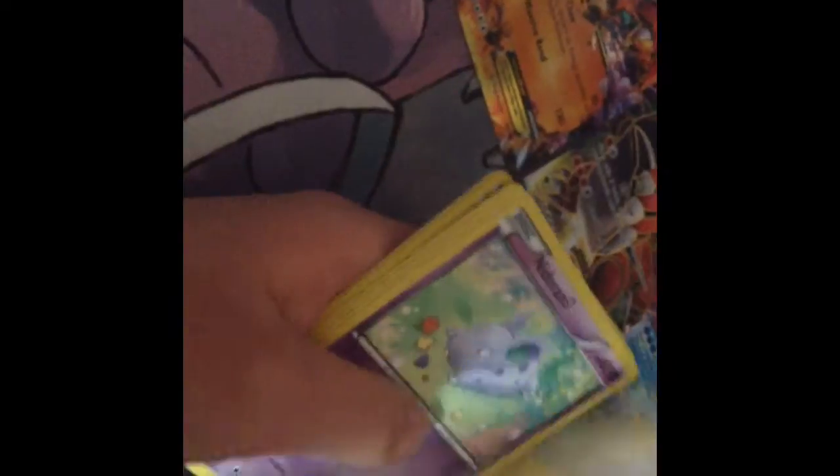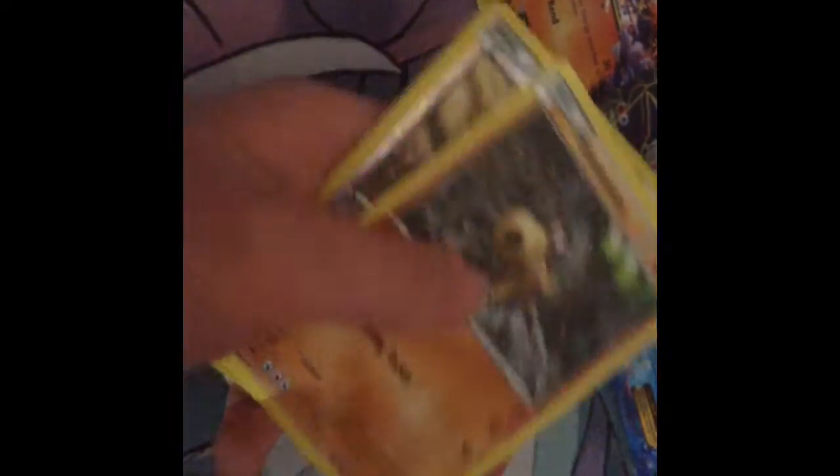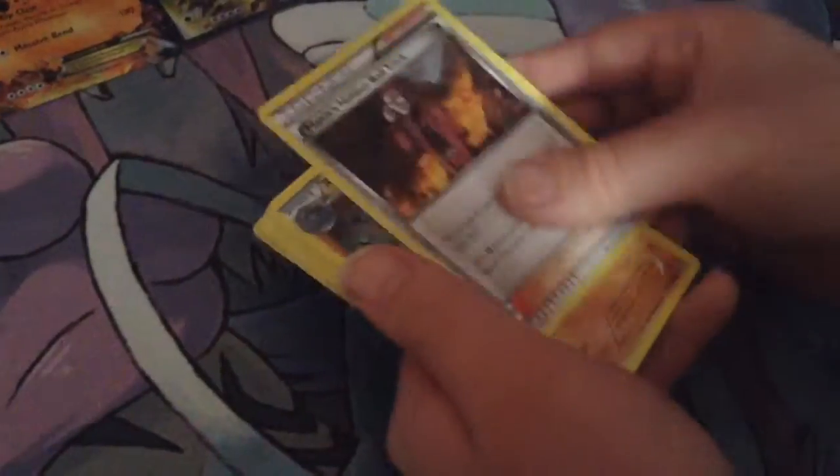So this is number 27, and I got a Wishcash, Archie's Ace in the Hole, a B-Roll, a Tynemo, a Nita Ren, a Tentacool, a Torchic, a Hippopotamus, a Bufalons, and an Electric.